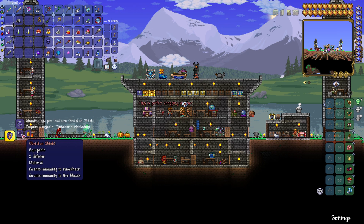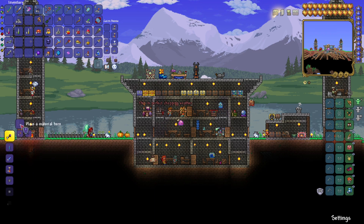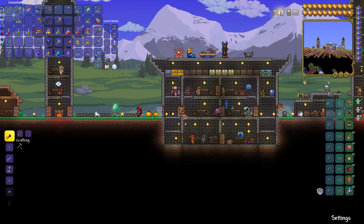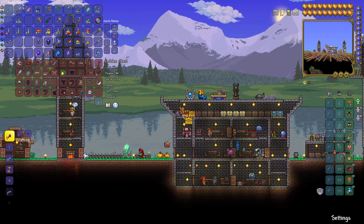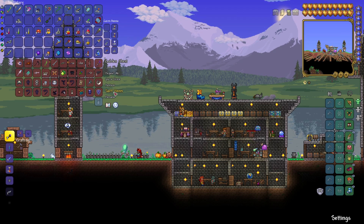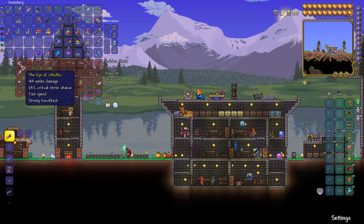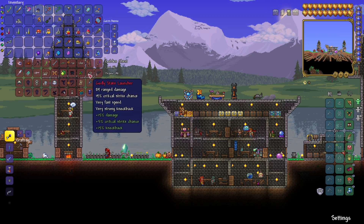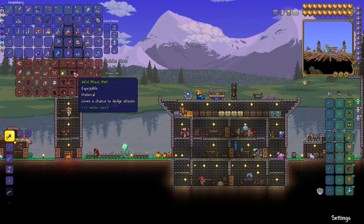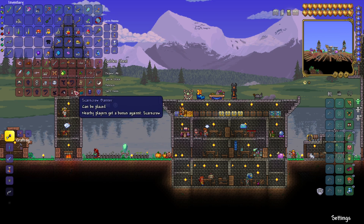We're looking at an Ankh Charm. It grants immunity to knockback and fire blocks, and immunity to most debuffs. It seems like that's just one part of it — now we have to work on this Ankh Charm, which I'm guessing we get by combining other trinkets. So let me drop these off here for now, and let's collect all the immunity trinkets we have.